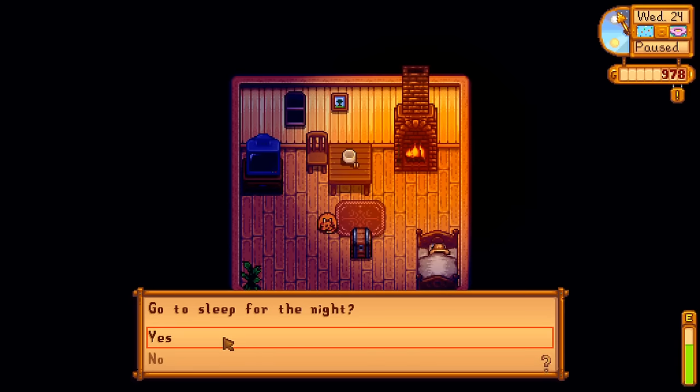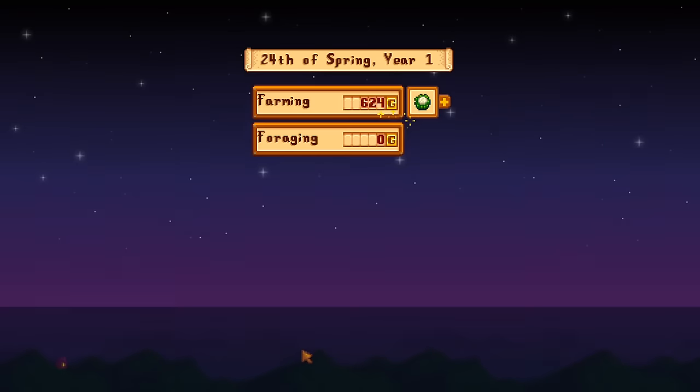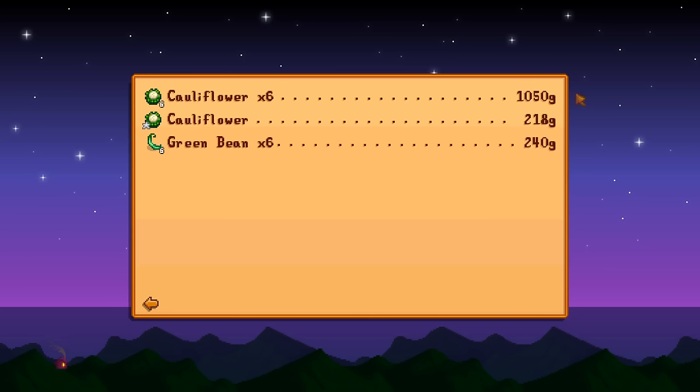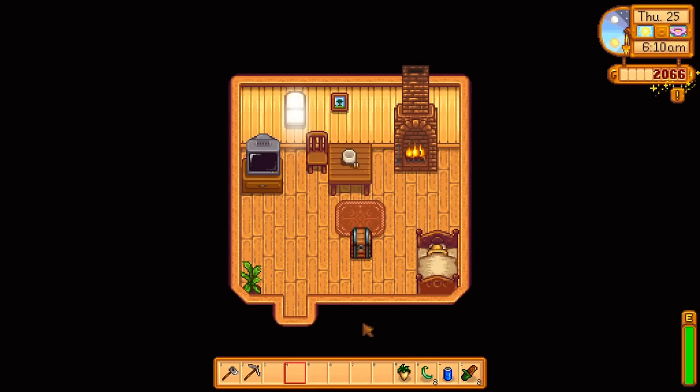Let's console ourselves by seeing what we earned. Achievement unlocked — Greenhorn! We made basically 500 gold over what we lost, so those cauliflowers sold very well — fantastic investments. Very telling that the bug meat we gathered was worth half of what the cauliflowers made, and those took us days to grow. We didn't level up though — I thought we were going to for sure.